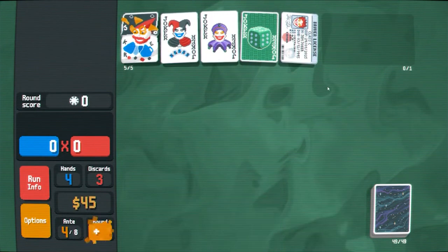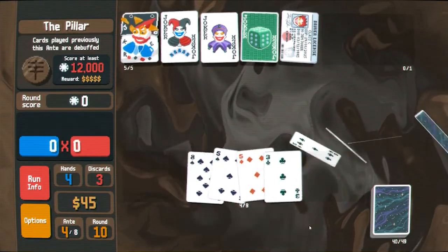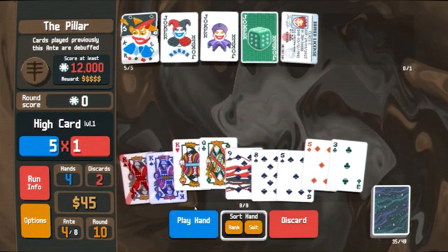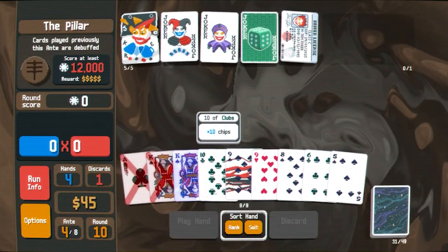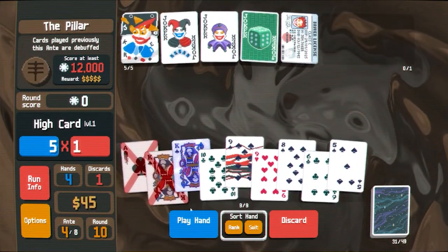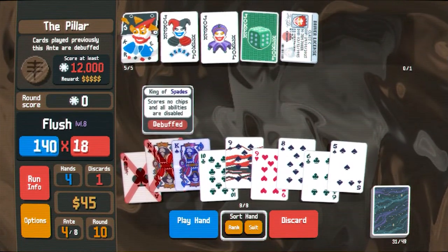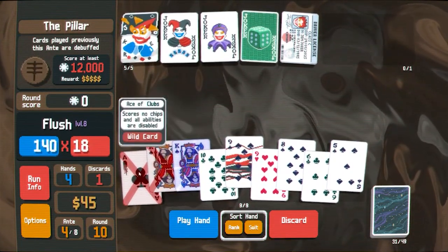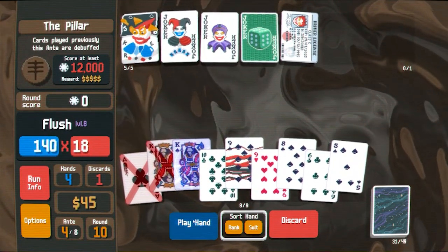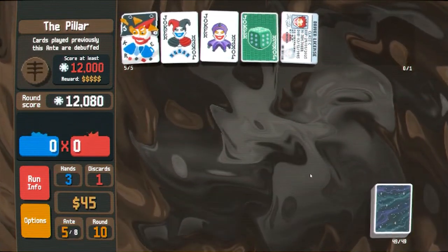Cards played previously this ante are debuffed. I'm not overly concerned about that — we've got a lot of spades to choose from in the deck. Not to mention, debuffed spades can still be used to make a flush. Like, so that's high card — how does the wild not work? Wild — oh, abilities are disabled, that's annoying. Still did it in one.